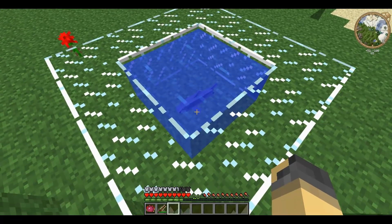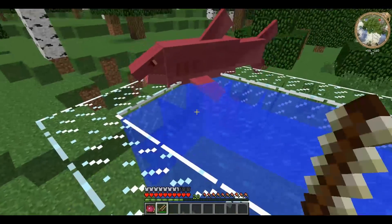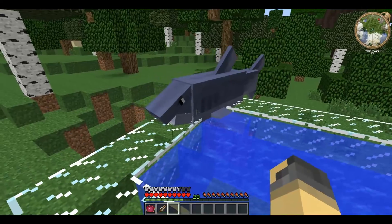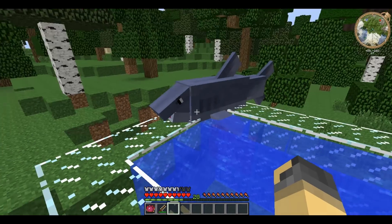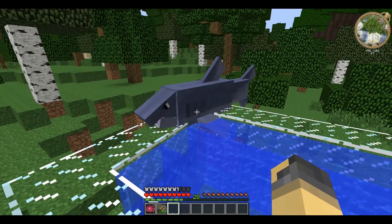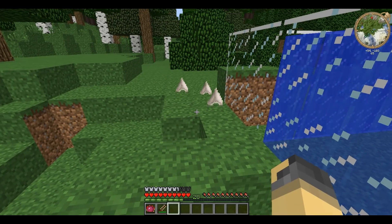A tamed shark will grow steadily over time until it is full size. One of the easiest ways of harming sharks is getting them out of the water, at which point they can barely move apart from when they take damage and they will hop on the spot. If you can get them away from the water they are easy to kill and farm.